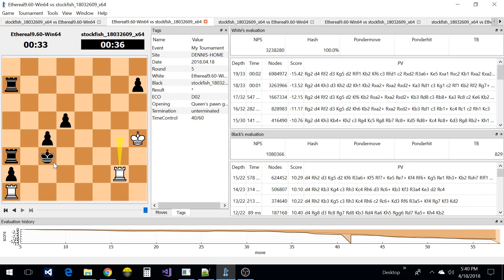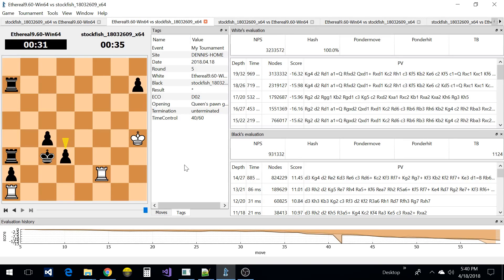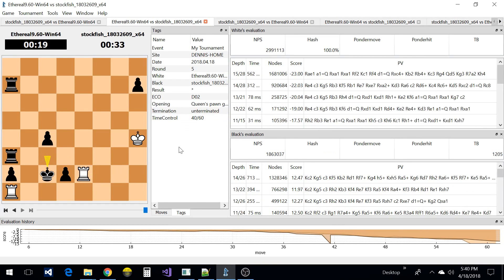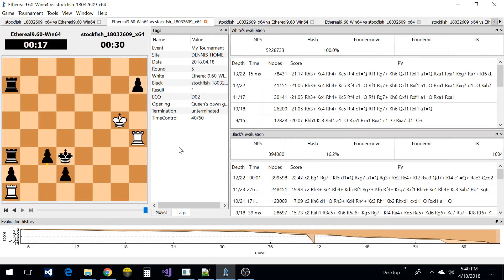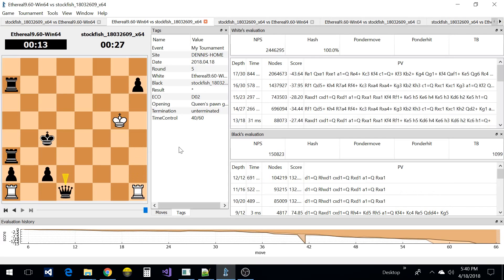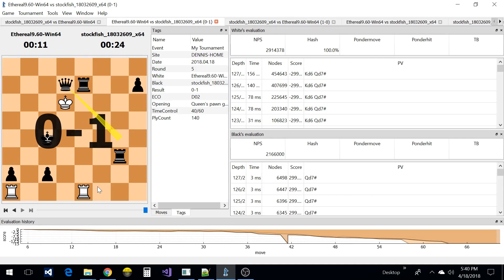On this board, white seems to be hanging on but black has the advantage with four pawns. White seems to be hanging on by a thread with these two rooks, but things are getting really nasty. He's running out of ways to hold off those pawns — and it's done.